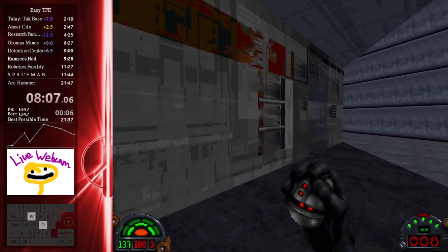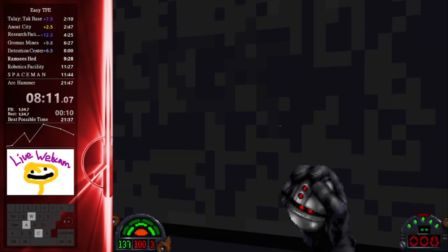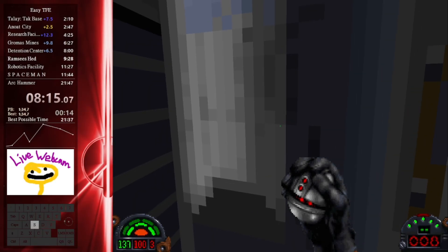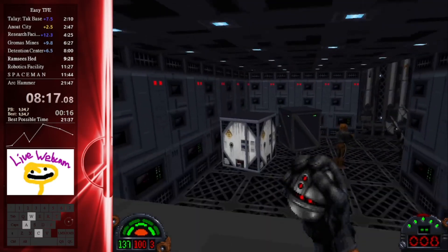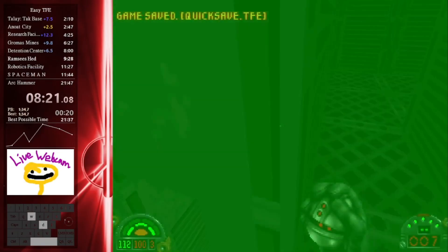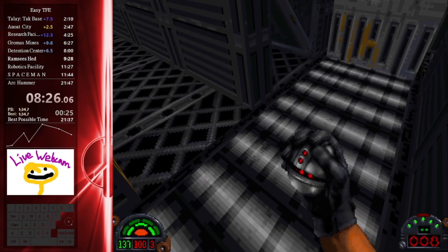Ramsees is probably going to be one of the coolest levels, simply because it's going to really show off the movement in Dark Forces. Here first, we're going to come in and do a TD jump — which is a slightly different route than Ripchip did in 2016 — and then try to nail this really tight thermal detonator jump.